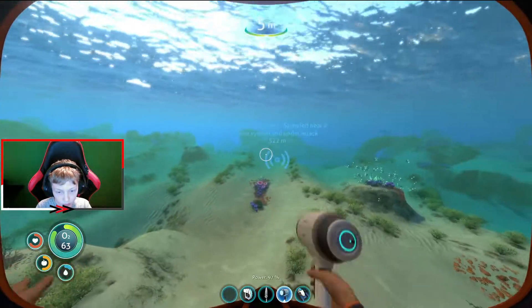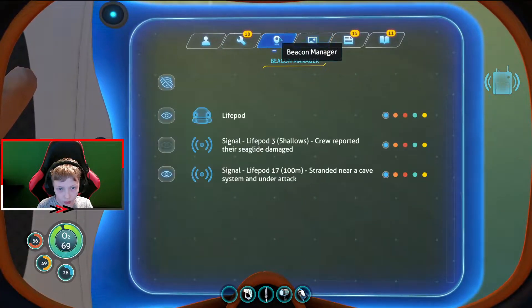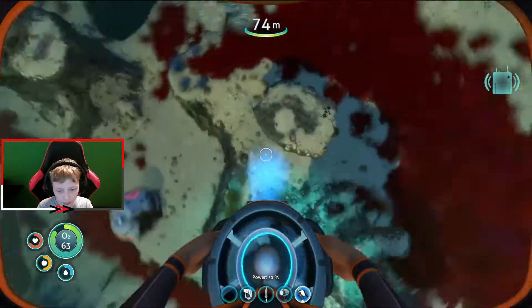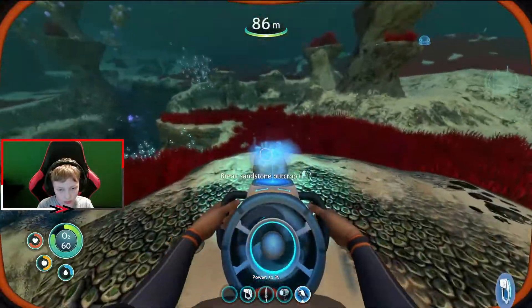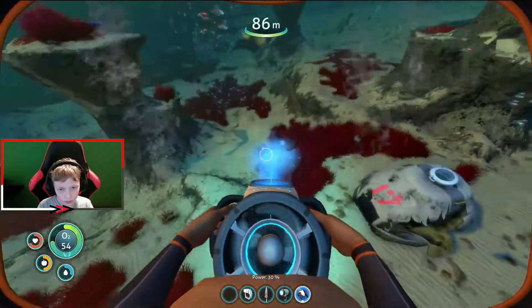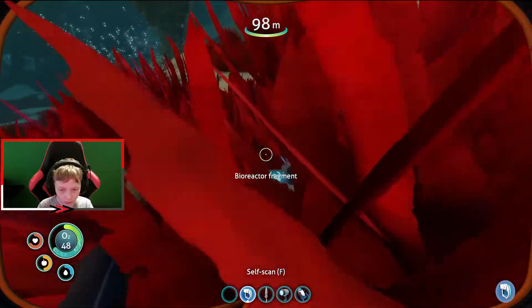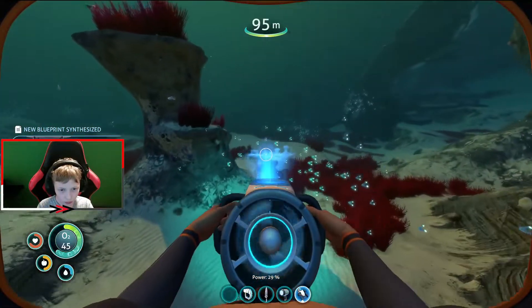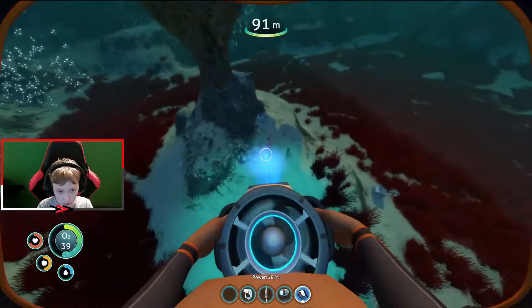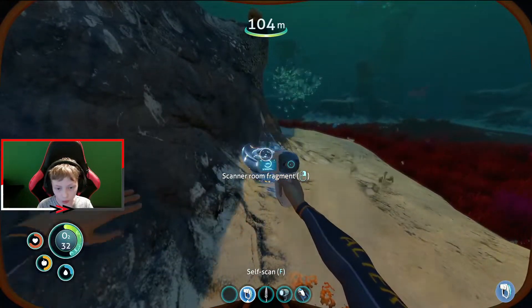Life pod 17 is near the caves under here — over here. We take the beacon off, we don't need that. We look around — oh, what's this? It's a fuel reactor! I want the seamoth though. Acquired — I don't know what that does but it does something. Oh, what's this? A scanner room! I don't know what that is.